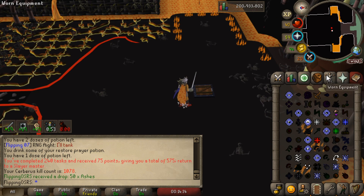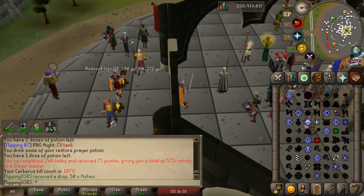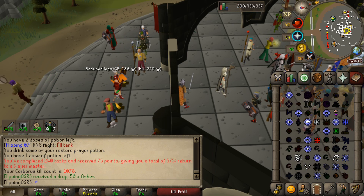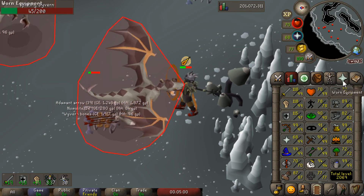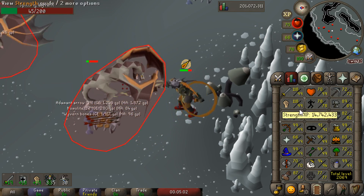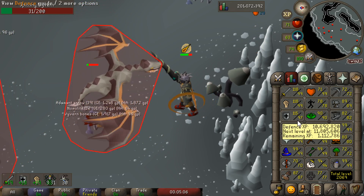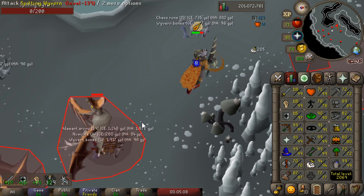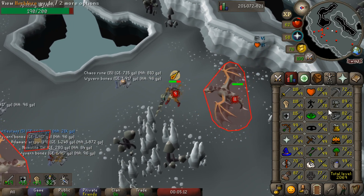There is another task complete — 240 done in a row, bringing us up to 575 Slayer points. Now this Slayer task is pretty big for me because we just got 97 Defense, which is a massive level. That means we only have two more Defense levels until we are maxed combat. Defense is our last combat stat, and once we get two more levels we'll finally be 126 combat for the first time ever.